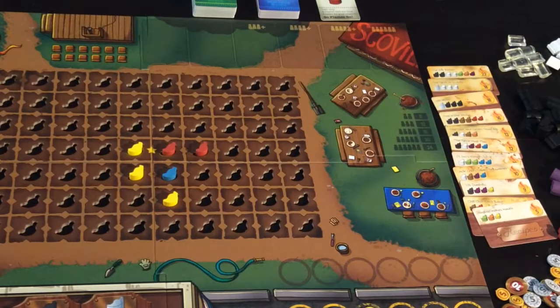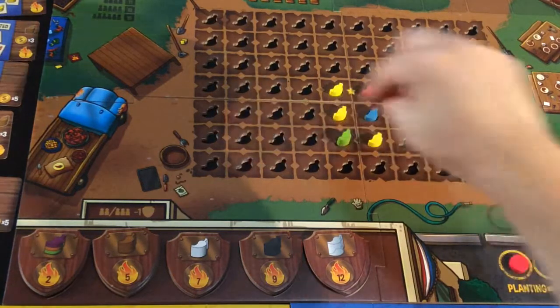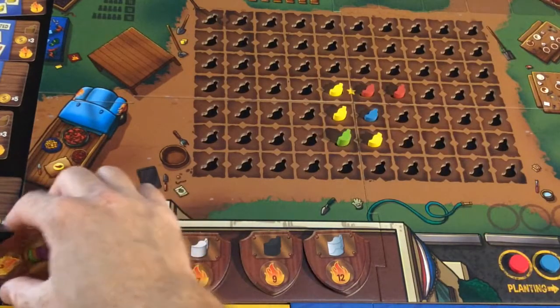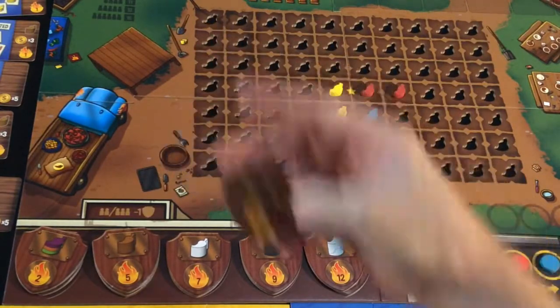If you place any of the chilies that need a mix in order to create them, you're going to get one of the plaques down the bottom, unless you're the third or fourth person to place them depending on player count. So if you put a green chili in there, you'll take the top plaque which gives you two points at the end of the game.